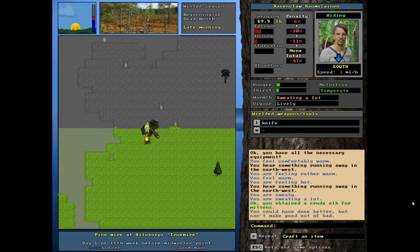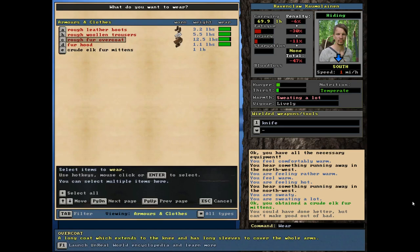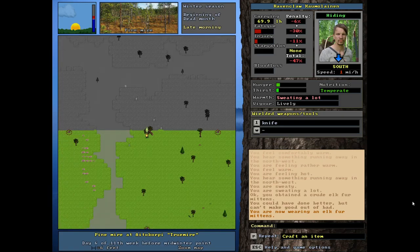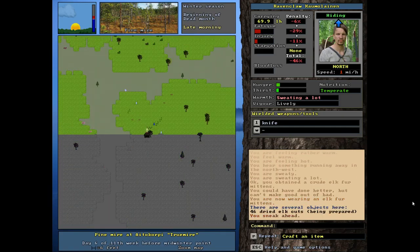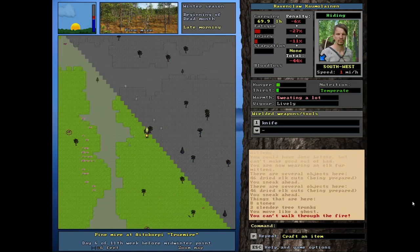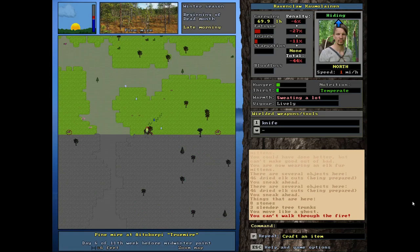Now we have some crude elk mittens. They're crude — not the best — but better than nothing. Shift W to wear those. Now our hands are protected for the winter, at least partially, because they're crude, but we could do worse. Zooming out for one last look around for birds — I don't see any, and I think the northern trap might have been triggered. This was rather a successful first day. We did get the elk, which is awesome and going to set us off nicely for the next couple of weeks. But winter is still ahead — we have not seen anywhere near the hardest part of the winter yet. Tune in for the next episode; let me know in the comments what you think of the Hurt, Helpless, and Afraid playthrough, and I'll see you on the next episode.